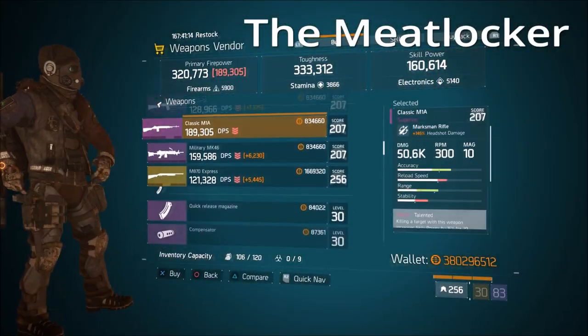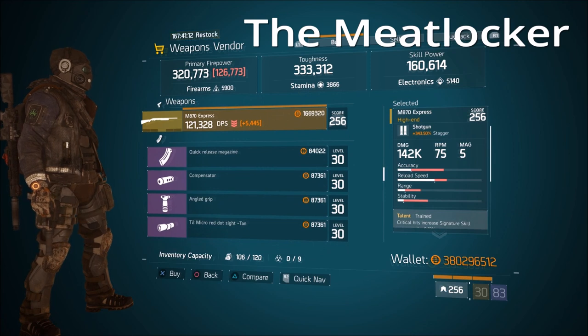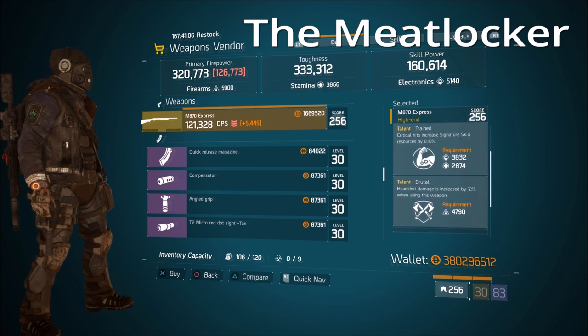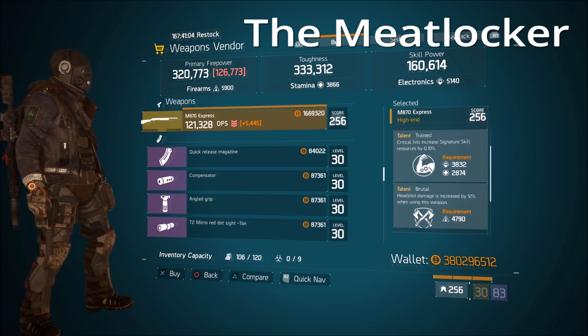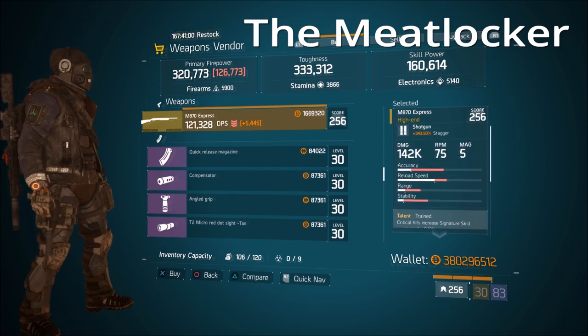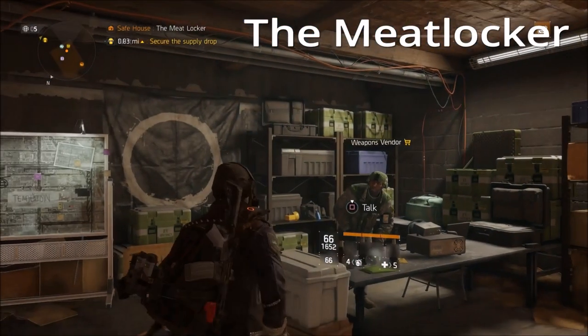At the Meat Locker, for shotgun fans — so far so good this week. There's an M870 Express with 343% stagger. Train, Brutal, and Unforgiving are on it. Obviously get rid of Train for something else if you don't like it and you've got yourself a pretty deadly shotgun. Run it with the Lone Star classified and you'll be a shotgun beast.